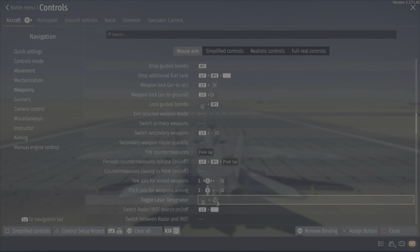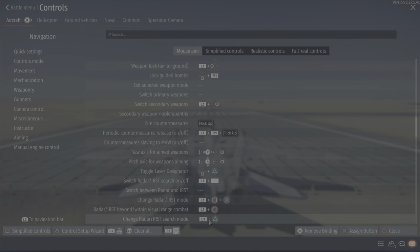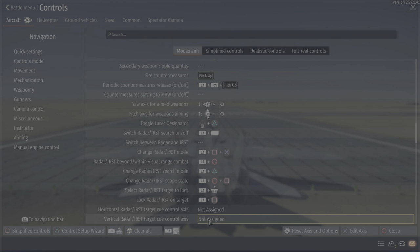Toggle laser designator is down D-pad — a lot of my air-to-ground stuff is down D-pad. Now for the radar stuff, I have it centered mainly around L1. Turn radar off is this button, and change radar/IRST mode — if you see the square plus X, that usually means I'm hitting both of them at the same time. Let's go through these radar settings quickly because there are a lot of them.